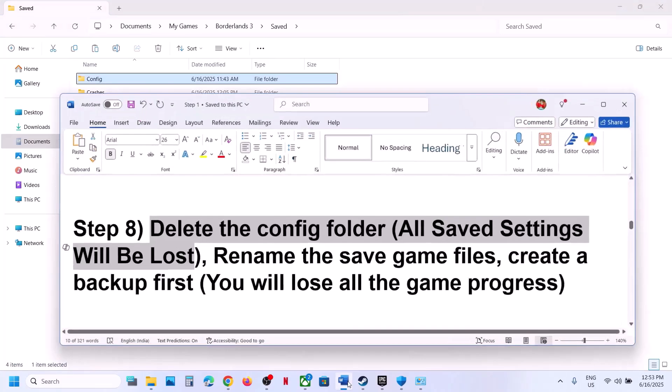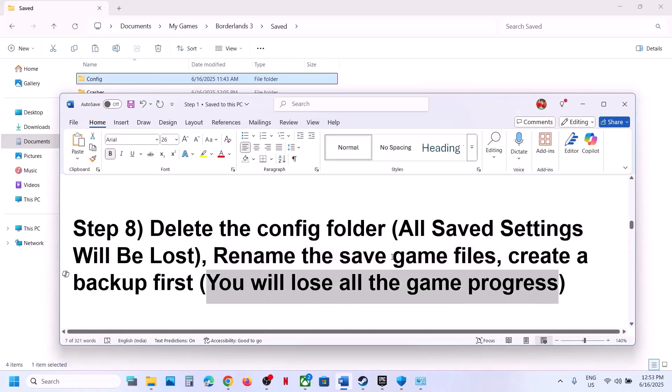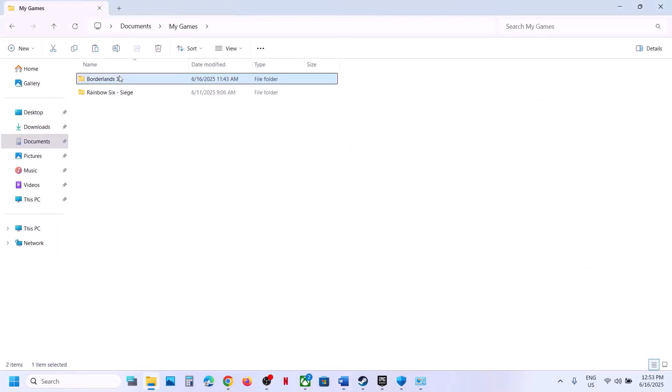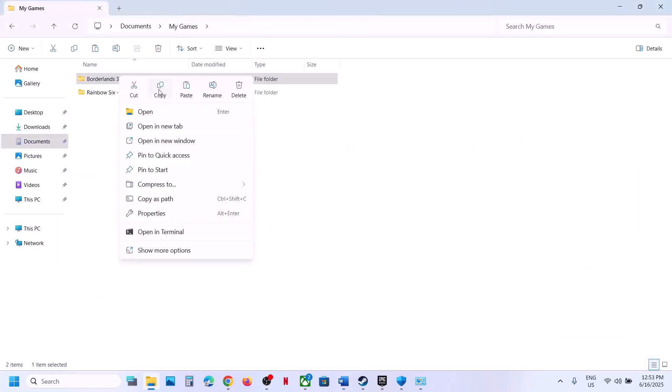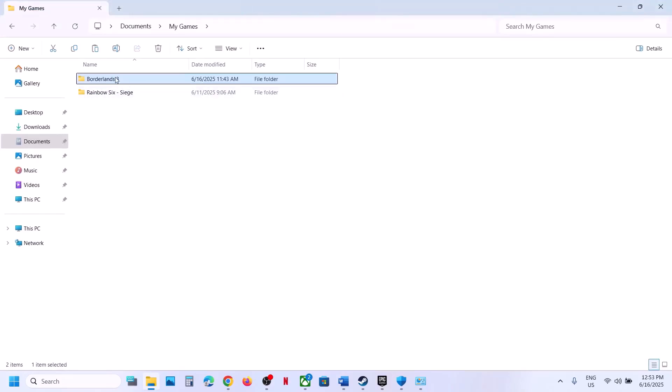If that doesn't work, rename the save game files — note that all game progress will be lost, so create a backup first. Go to Documents > My Games, find the game folder (e.g., Borderlands 3), right-click and copy it, then paste it to the desktop. Then rename the original folder by right-clicking, selecting Rename, and adding '.old' to the end. Launch the game and check.